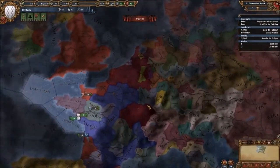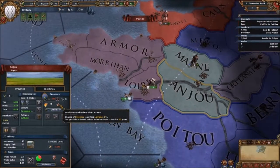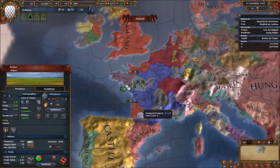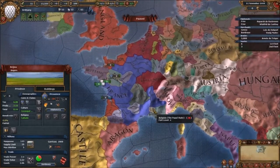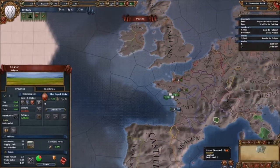Our priority is to invade Provence, but I think they're in a union with Lorraine. Where's Lorraine? Why is the Papal State over this random province? It was Lorraine, wasn't it? Let's go to diplomacy.